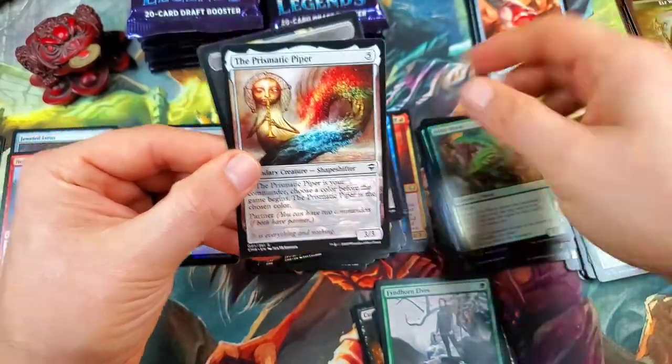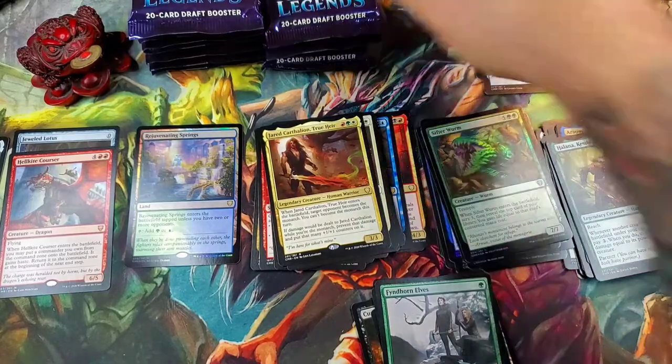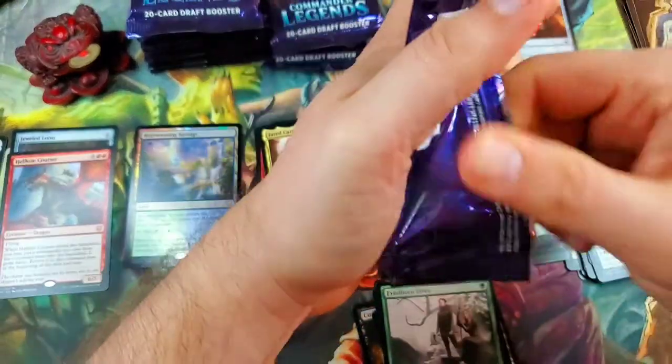And then Halana, Kessig Ranger with a Sifter Wurm as our foil and another Prismatic Piper — so we're three Prismatic Pipers now. I think we're ahead of the one-every-six curve here. A little behind on the mythics it looks like. Path of Ancestry — that's a good common.